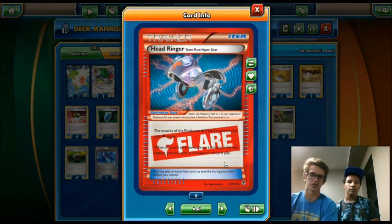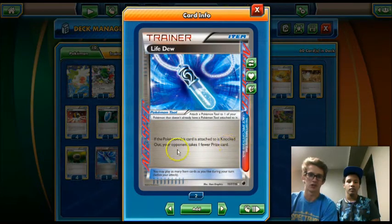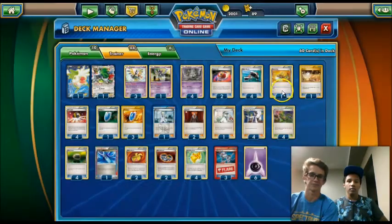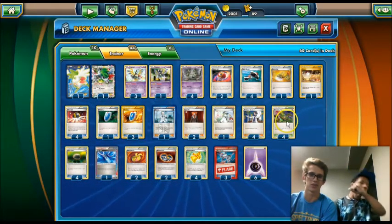We play three Head Ringer, which is pretty cool — you can attach tools to your opponent's EX Pokemon, which helps your Tool Drop do more damage and slows down your opponent because they need more energies to attack. Our Ace Spec for the deck is Life Dew, which is really awesome. When you put this on a Trubbish and they knock it out, they don't get to take a prize card — it slows down your opponent even more. When your Trubbishs are knocking out EXs every turn and they're not getting prize cards for it, it's really awesome. And we just play six Psychic Energy to top off the deck — it runs pretty low on energies because of Dimension Valley, you only need one energy to attack.